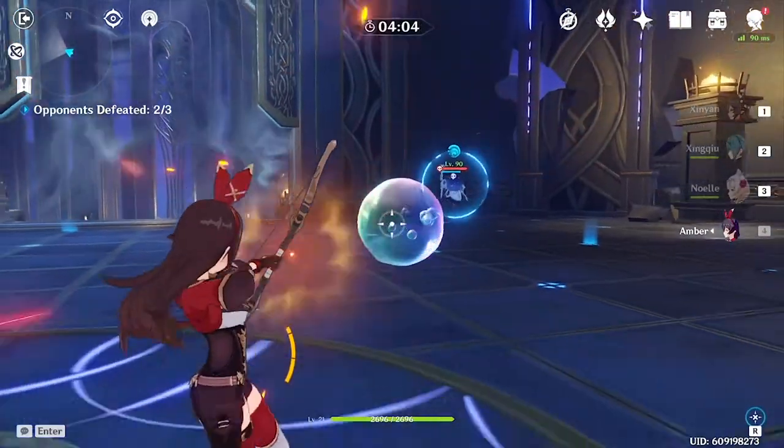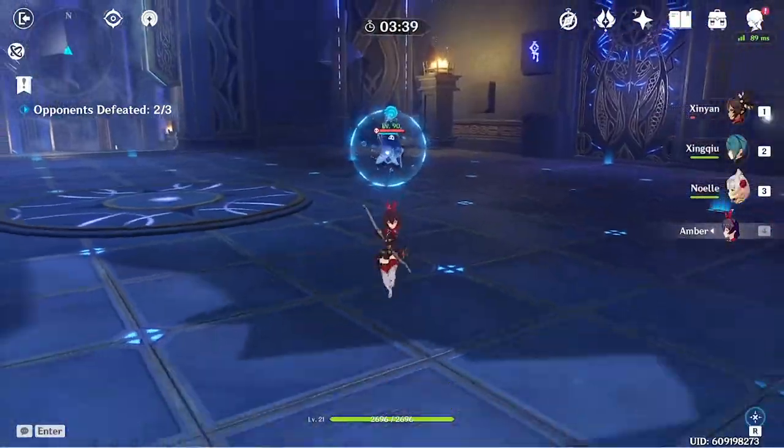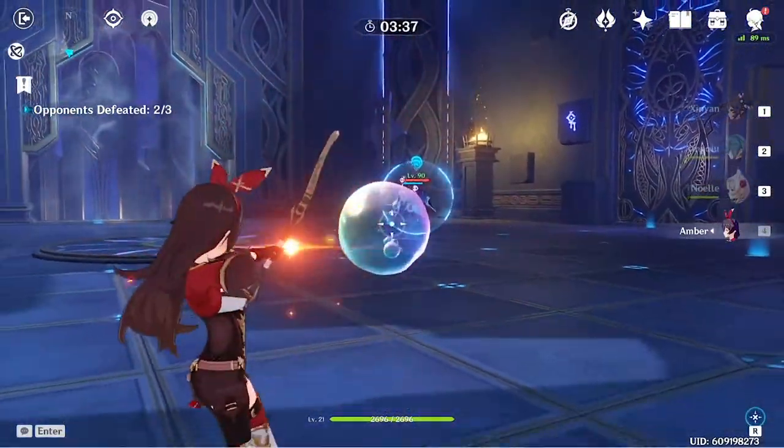The Hydro Abyss Mage has a bubble attack that can be popped by using Amber's Charge Shot.